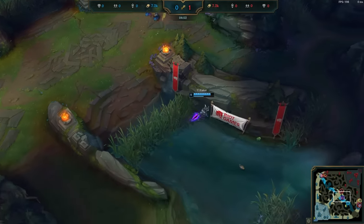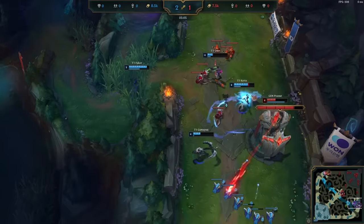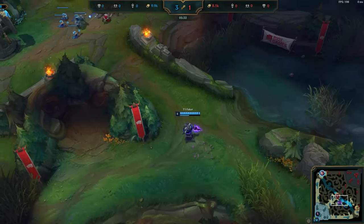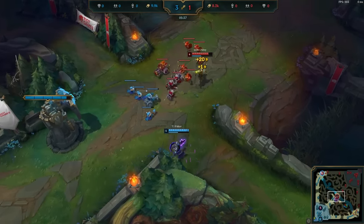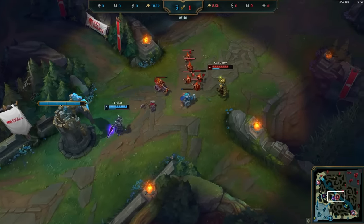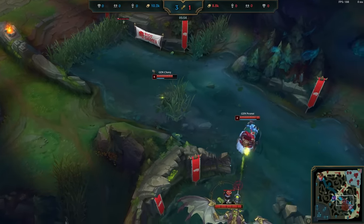His initial goal was to set up a recall timing so he could recover in lane. But instead, he notices the fight happening in bot lane and uses this turn to rotate there instead. He manages to help his team get a kill, then heads back to mid. And as mentioned, when he gets back, there's a wave bouncing back to him — so he managed to impact the map while losing very little farm in the process. Meanwhile, Chovy managed to crash the wave, so now it's his turn. He moves over to help his team secure the first Dragon. Not bad, right? Wrong.